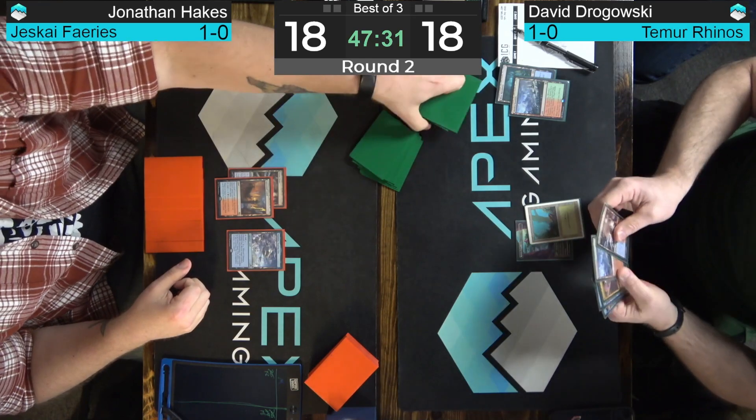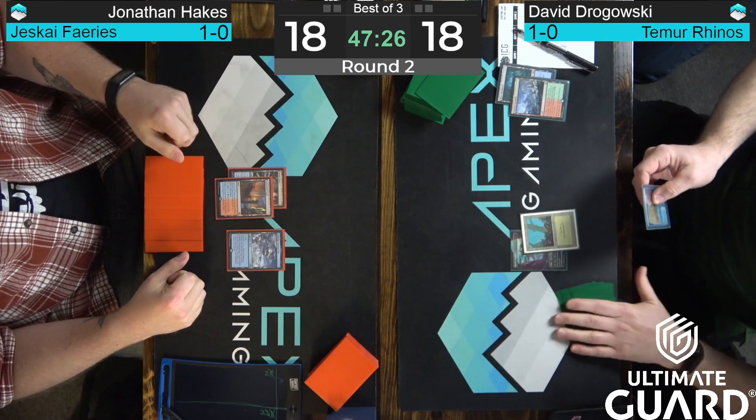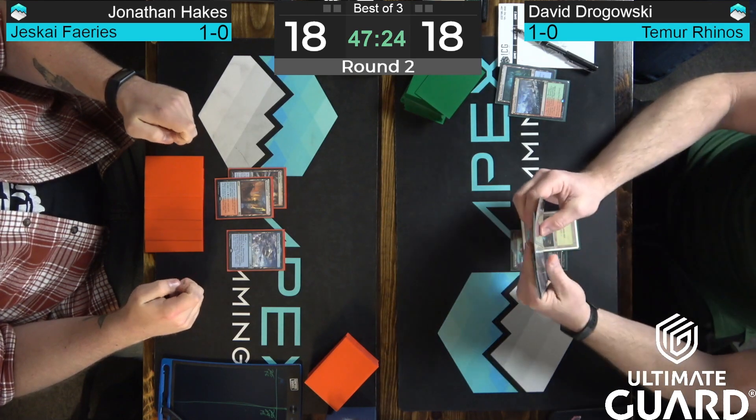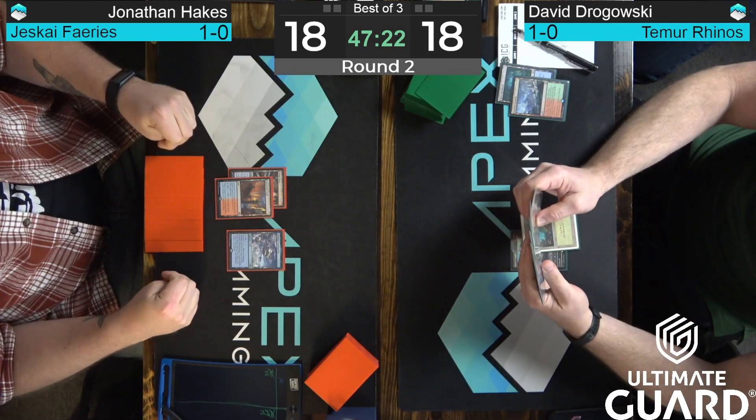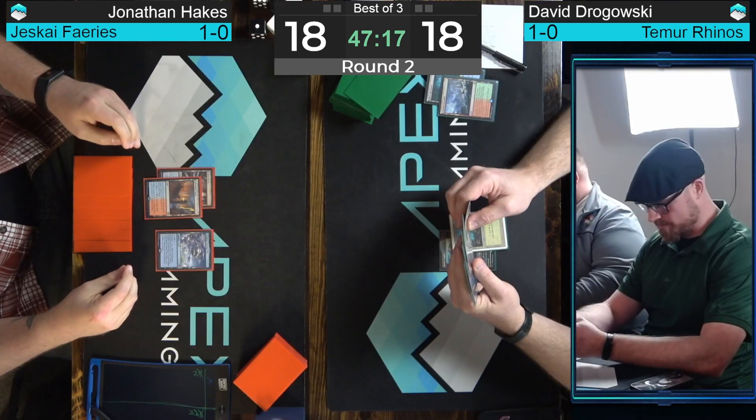So if you're Dragowski, you have to know there's probably a wall of countermagic you're going to have to fight through over the next few turns. Dragowski fetches for a basic Forest on the end step, maybe playing around main deck Blood Moon, but maybe just going to protect his life total and play a two-cost card on the end step. If you're Dragowski, you're thinking you're playing against Izzet Murktide right now — and eventually you're going to realize you are not. Brazen Borrower is a pickup for Dragowski — that's another flash threat that can be a little problematic for Hakes' Jeskai Faeries.